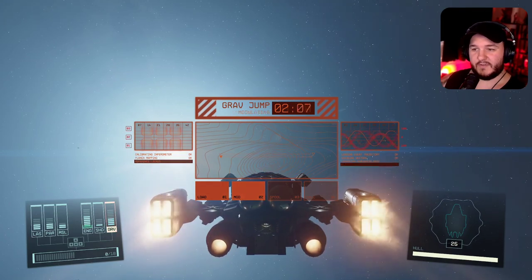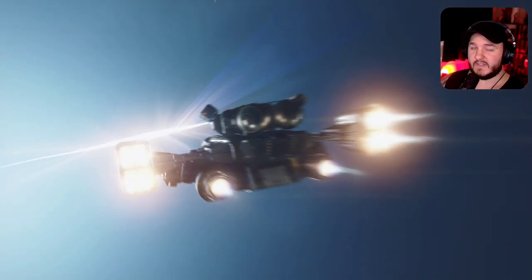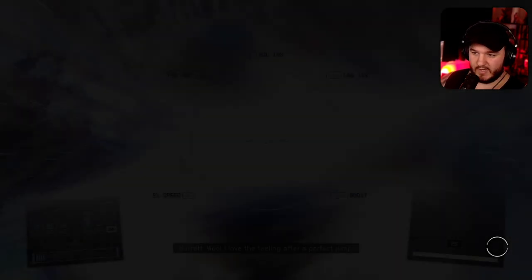If your ship can't travel that far, it will open up the star map and you'll have to select the closest system you can reach. But if you can reach it, you can just travel straight to it.